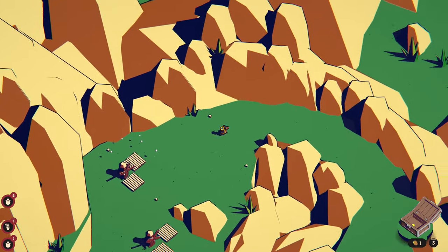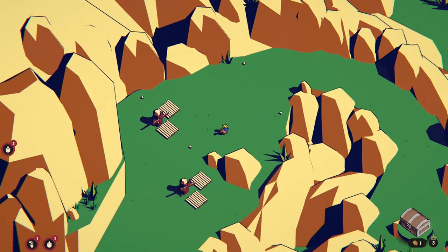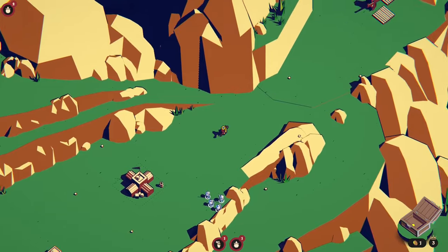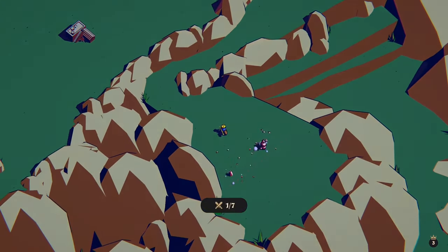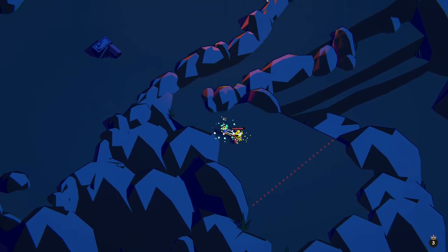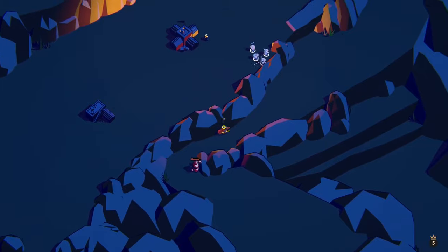I wonder whether it glitched out last time with just endless waves coming from this way, or we just got unlucky with the dice rolls - that's probably more the case. Let's go this way, I don't think there's much to deal with down there. We could have gone with the gold mines but I think it's probably better with the farms because we're getting that bonus.